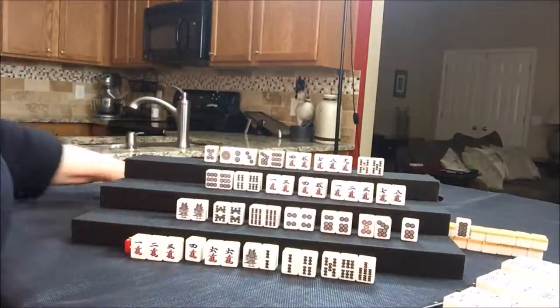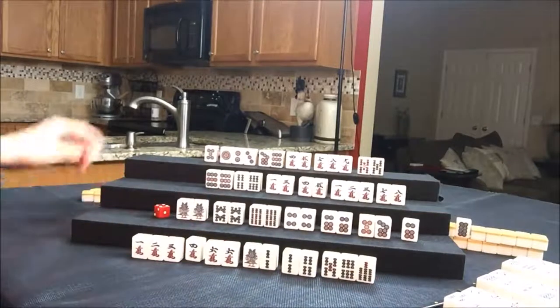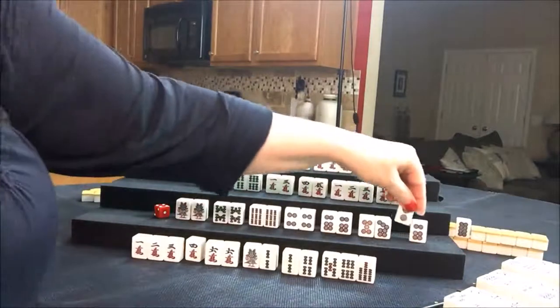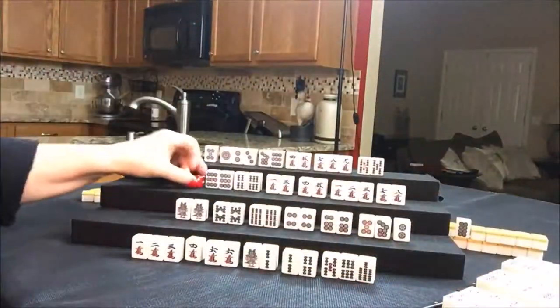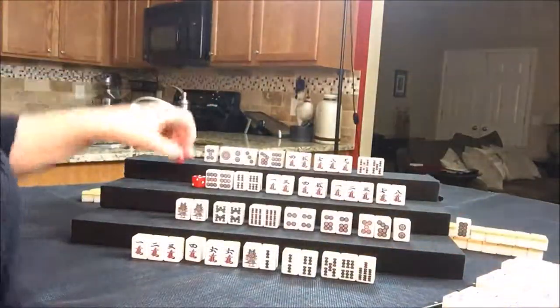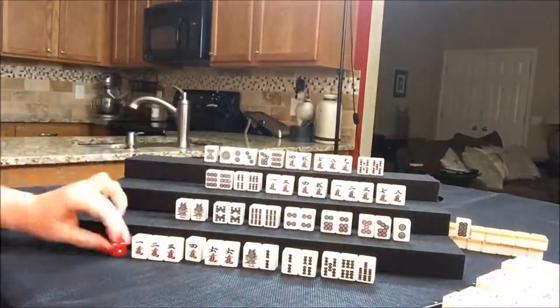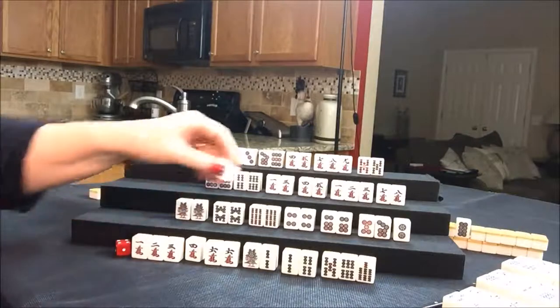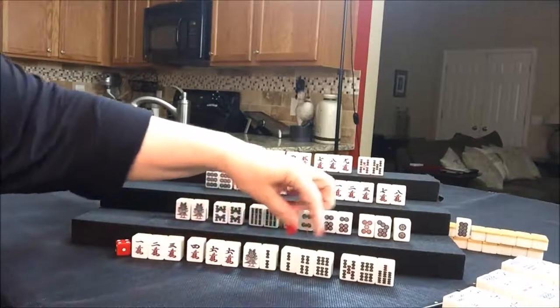Draw for East — four, six, six, seven dot. Seven dot, discard. Drawing for South — two dot. So two dot, there are none out. Let's discard the six dot — maybe we'll draw one of these. Draw for West — four dot, discard. Draw for North — red dragon, discard. Draw for East — six bam. That's not very helpful: one, two, three, four, five.